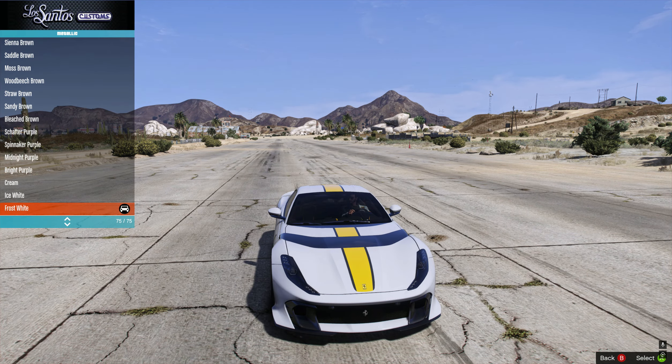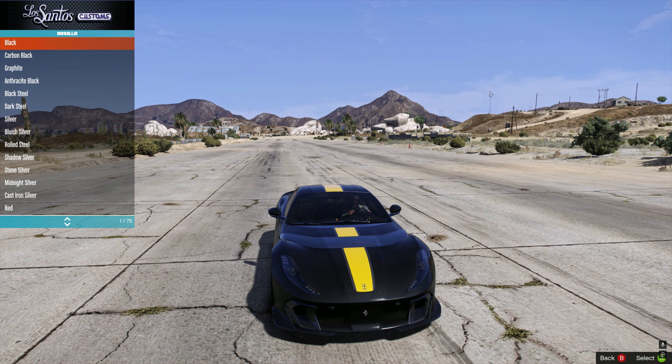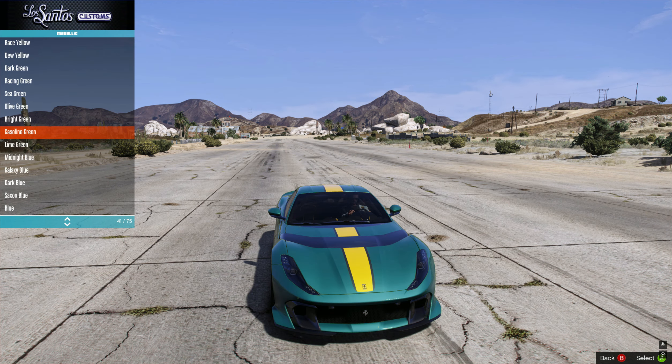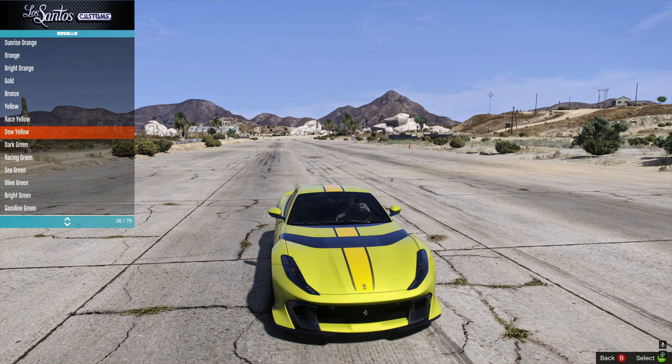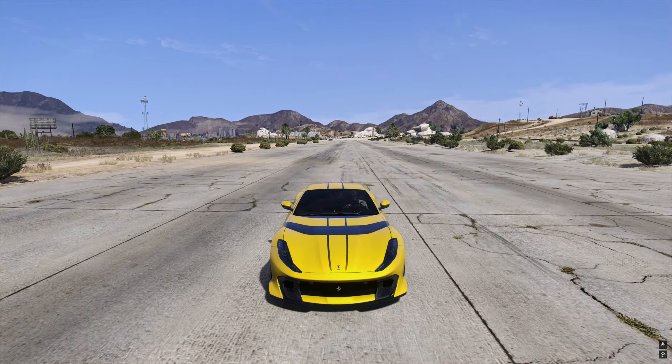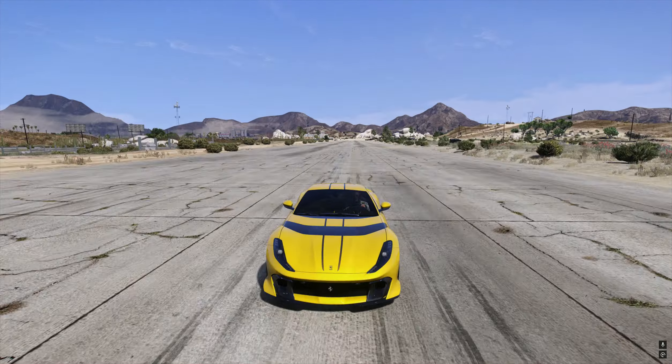I don't know how you can remove the livery, but we can change the color to black to look completely different. You can even change the color to yellow — it looks very cool. Ferrari looks amazing in yellow.